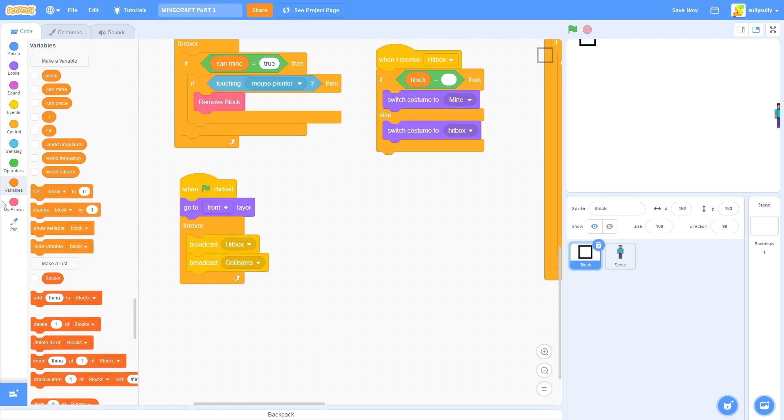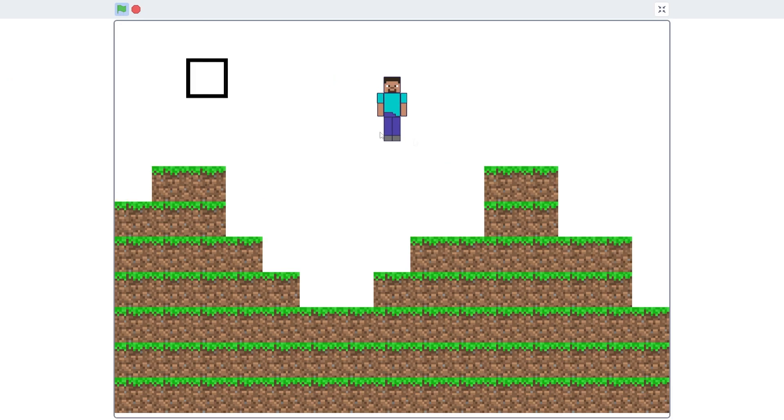Back in our block script, let's go to our when green flag clicked. And we need to set block to nothing, so I'll just delete that 0.